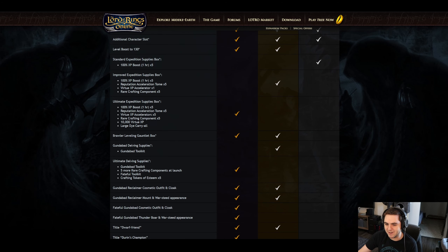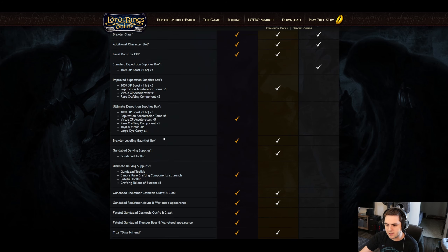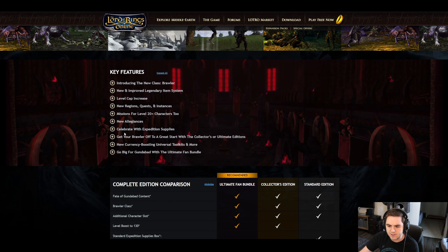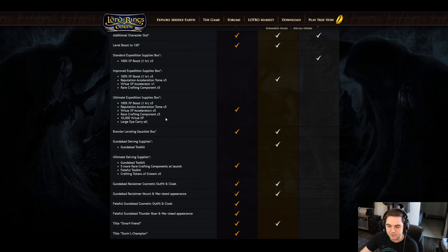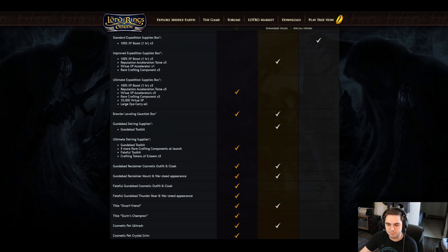The Ultimate Fan Bundle's Ultimate Expedition Supplies has all of that plus 10,000 extra Virtue XP and a large dye carry-all. Next up we have the Brawler Leveling Gauntlet Box — it's a scaling gauntlet that levels up with your Brawler all the way to level 130, and it also includes the valor boost. It sounds like it scales with your level, similar to other expansion pre-order bonuses in past bundle editions.